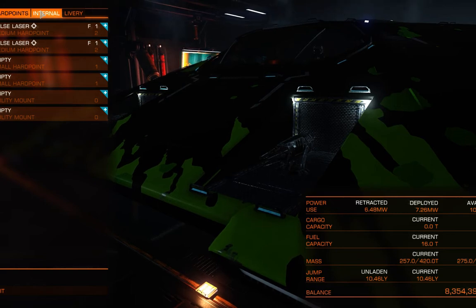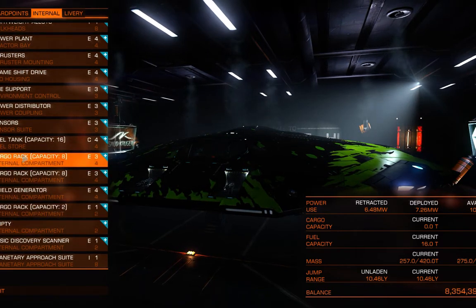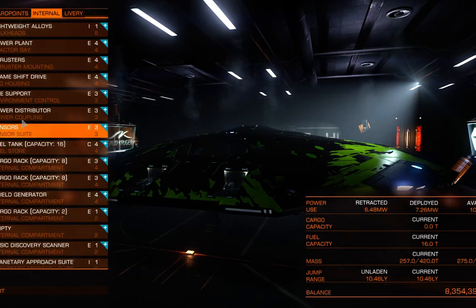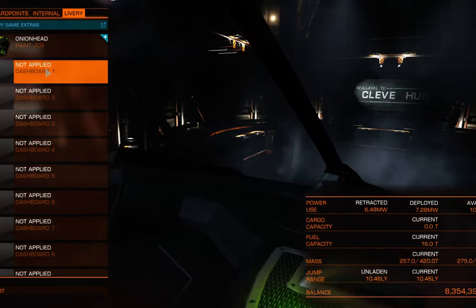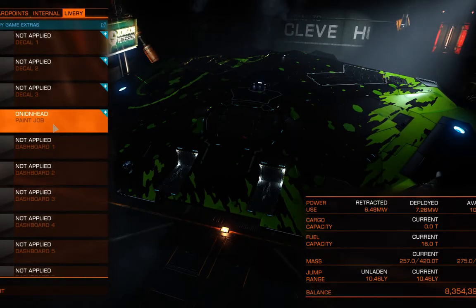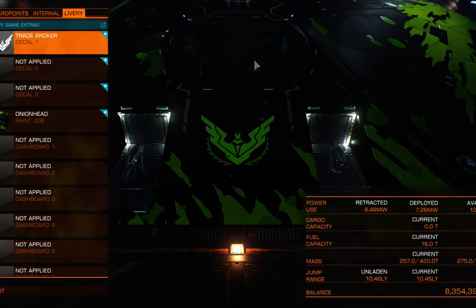We have three tabs here. First is hard points — that's all of our weapons and our utility mounts, which I'll get into in a minute. Internal, which is much more complicated — this is your shield, this is how much cargo you have, and these are all of your critical systems like your sensors, your power, your life support, etc. They also have little dashboard things now, which is a cool little update. I assume you can put little bobble heads or statues on your dashboard now. Then you've got your full paint jobs, which unfortunately you have to buy, and then you have decals — as you unlock things through trading, combat, etc., you unlock new icons.